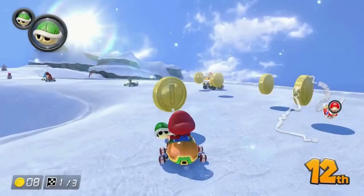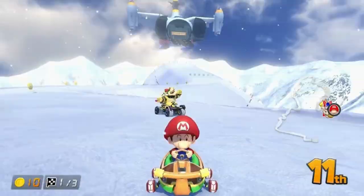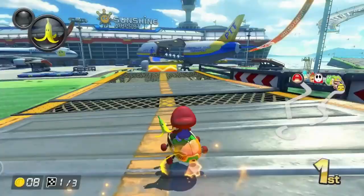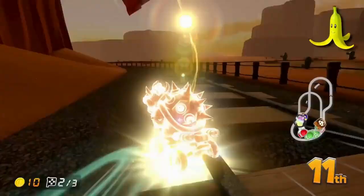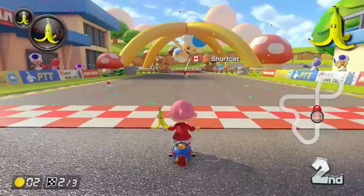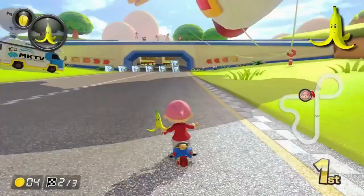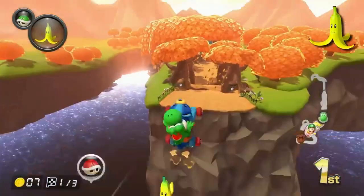Some items can be thrown forwards or backwards. The default is forward, but if you hold down on the stick, you will throw it backwards. Some items can be trailed behind you if you hold L — this is very important to defend against red shells as they attack you from behind. The banana peel can be placed on the track and it stays until something hits it. To use it aggressively, you can throw it forward with pinpoint accuracy or lay it backwards to trap a commonly taken path. But typically, you'll want to trail your banana peel to defend against red shells.